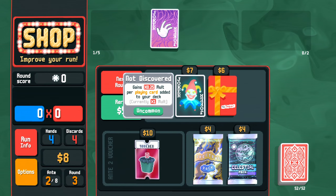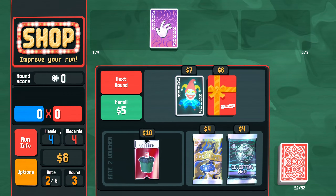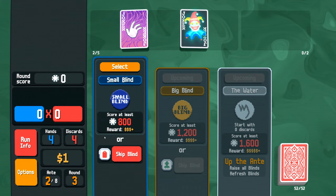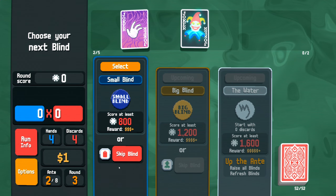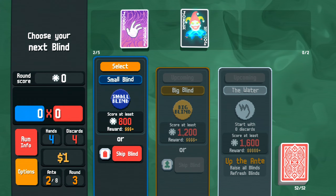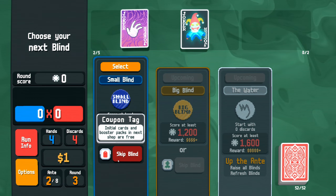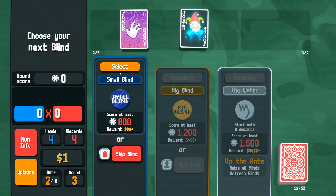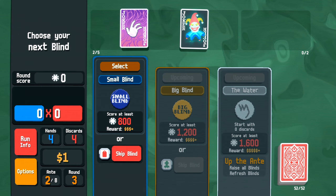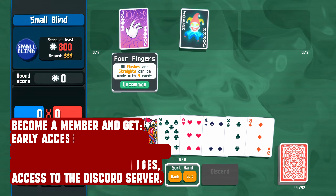We're up to eight bucks. There's a joker that gains multiplier for every card added to your deck — that seems really important. I'm going to buy it. One thing I haven't mentioned: over here, if you had five dollars at the end of a round you earn interest. We haven't been in that situation yet. I'm tempted to skip this blind — we'd get free packs and cards in the shop — but I think we need the money, so we're going to have to take it.